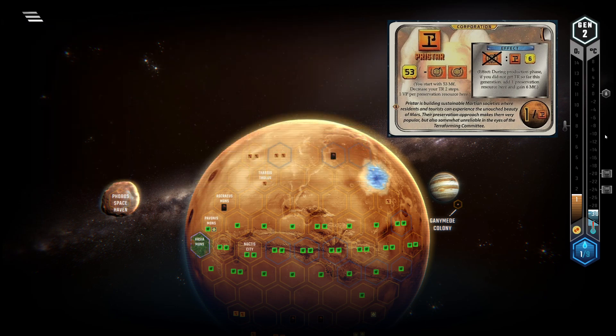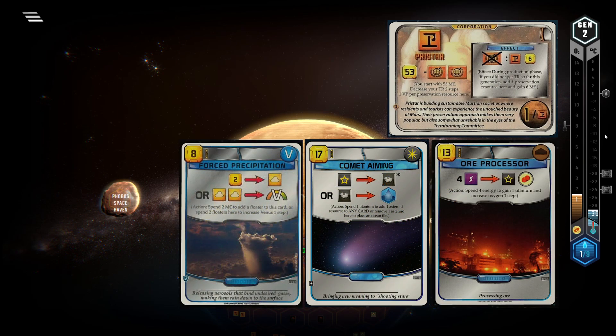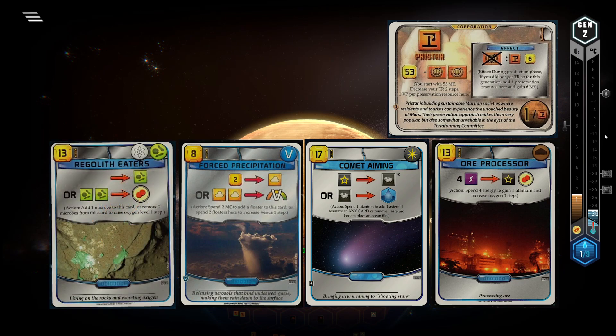Stealing the most important bonus steps on the Oxygen, Temperature, or Venus track is totally worth losing your ability for that turn. Cards that regularly increase your TR are really bad with Pricestar — this includes cards such as Oxygen Bumpers, Asteroid cards, Venus-related action cards, or others. Still, you might want to cut them in the draft to prevent your opponents from using them to increase the speed of the game. Just don't pick them up yourself.